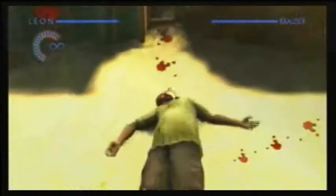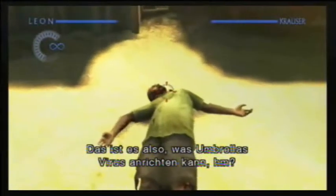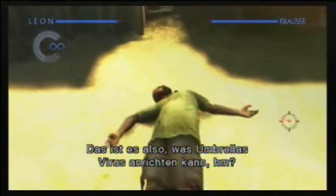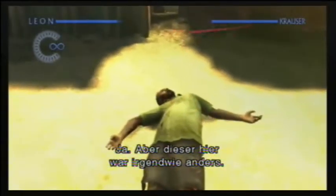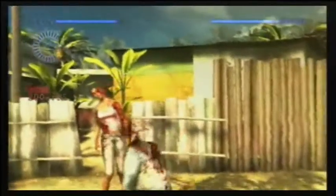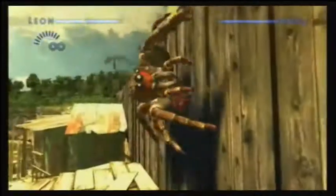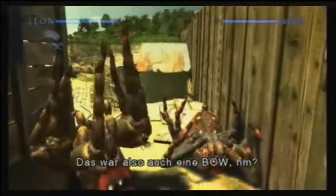Die beiden werden angegriffen. Doch bei diesem einen Gegner bleibt es natürlich nicht. Und so schießen die beiden sich gemeinsam durch das erste von 21 Kapiteln, die das Spiel bietet. Dabei treffen sie natürlich nicht nur auf komisch mutierte Menschen, sondern auch auf allerhand anderes ekliges Gezeugs.